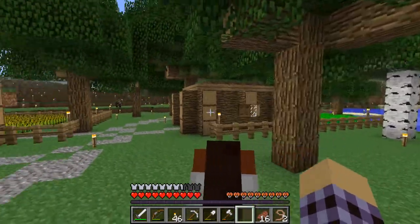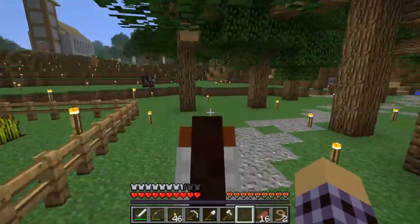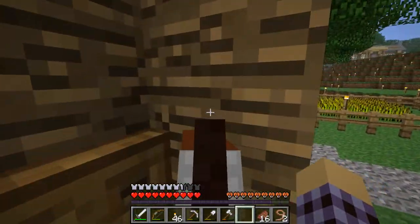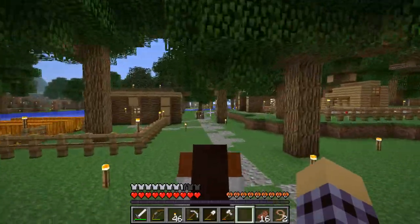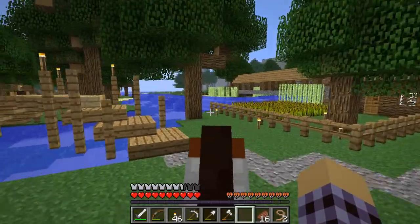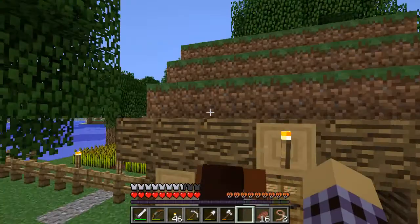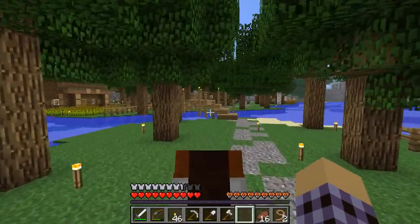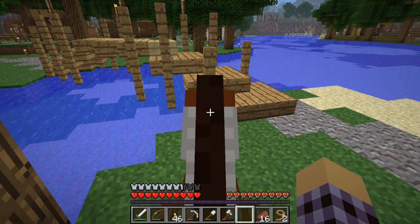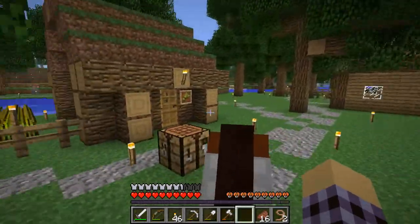Over here there's the little pumpkin farm. I think these are carrots over here. Another wheat farm. And I think there's potatoes around here somewhere — actually we didn't have potatoes at the time. We have carrots, and I recently got potatoes. We kind of expanded over in this direction and built that little bridge there, which I think looks kind of neat. I still would like if we could put those posts down in the water and have the water actually come in — that would be neat.